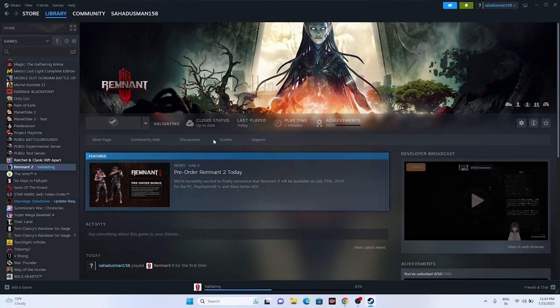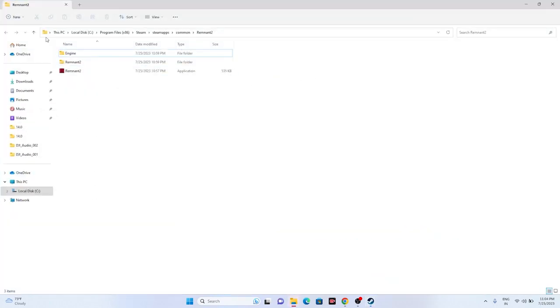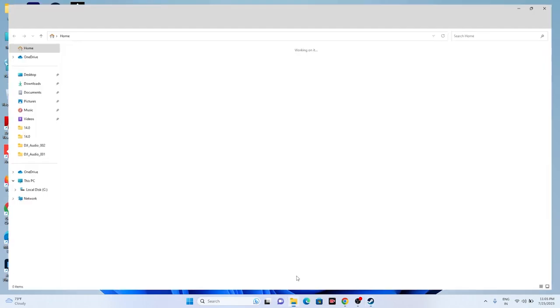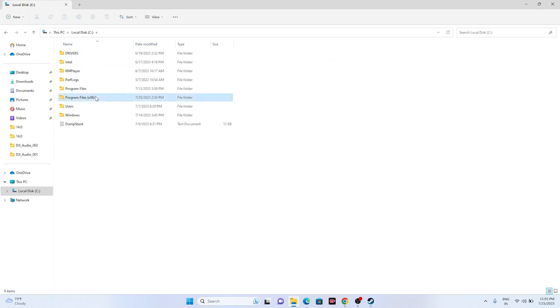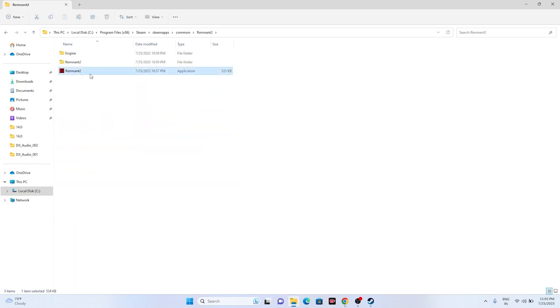Next, try launching the game from its installation folder. Launching from Steam might be causing the issue. Right-click the game, go to Properties, go to Installed Files, and click Browse — this redirects you to the installation folder at: This PC > Local Disc C > Program Files (x86) > Steam > steamapps > common > Remnant 2. Alternatively, navigate there manually via File Explorer. Launch the game directly from that folder.